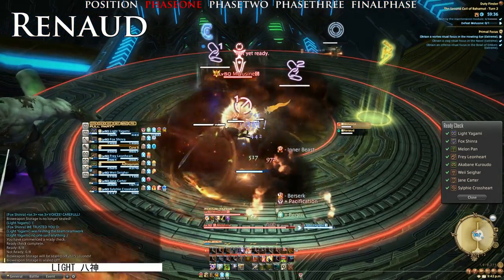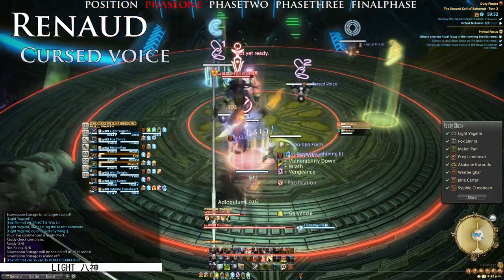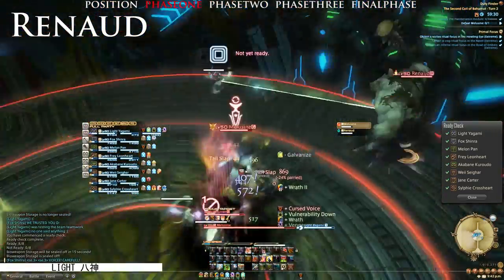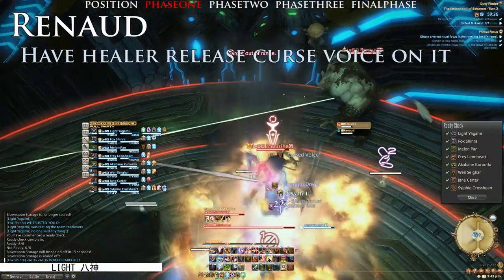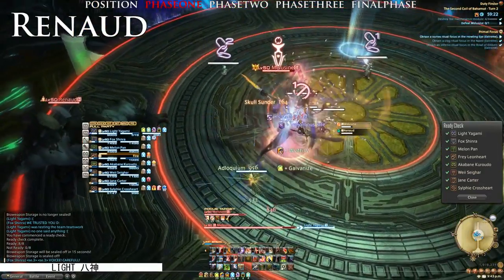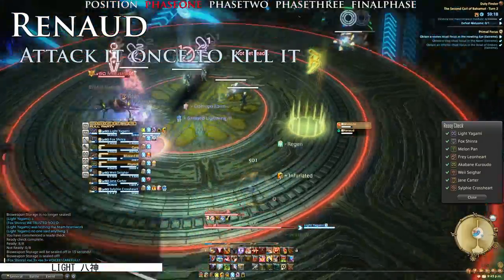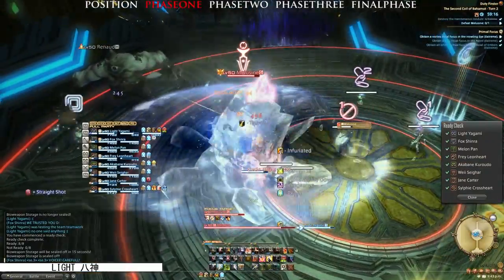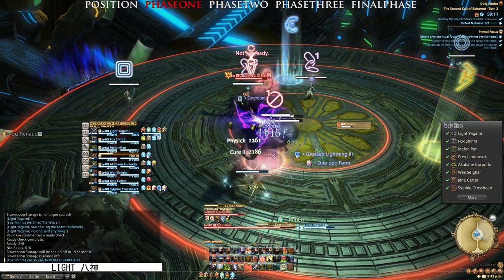You have to kite the Renaud with a Bard or Summoner as soon as possible when it spawns. The kiter will then bring the Renaud around the altar ring until a healer releases their Cursed Voice on it to petrify the Renaud. The Summoner can use Miasma or the Bard can use Raging Arrow to stop the Renaud in its tracks, but be very careful since it removes the slow debuff from the Renaud. You can then proceed to hit the Renaud to kill it, but make sure to keep one alive from Phase 2 onwards.